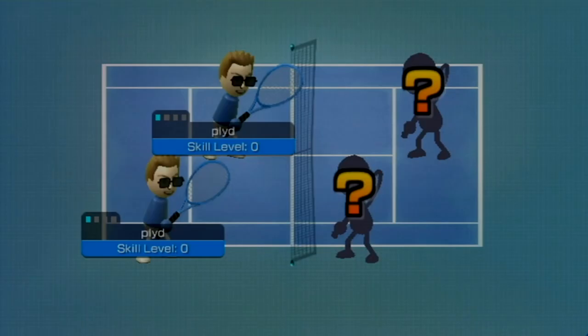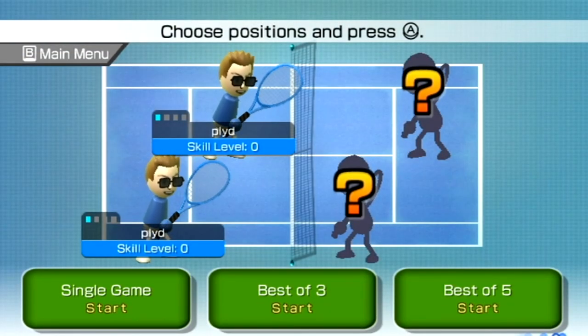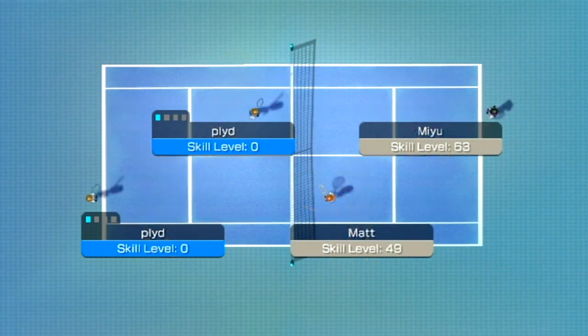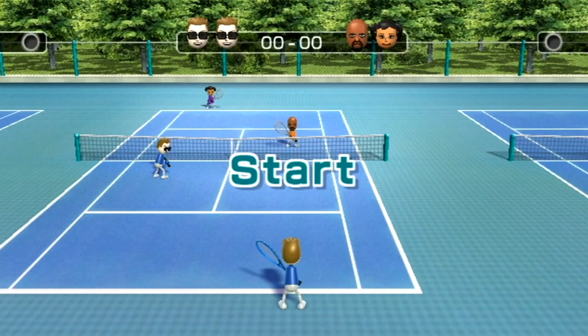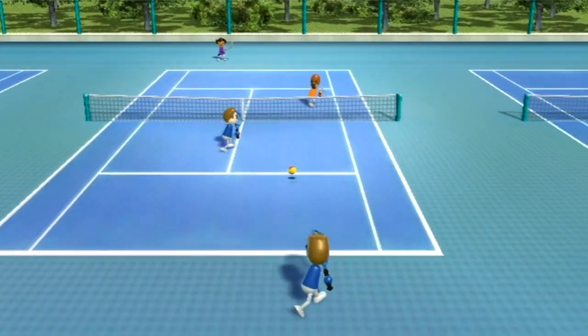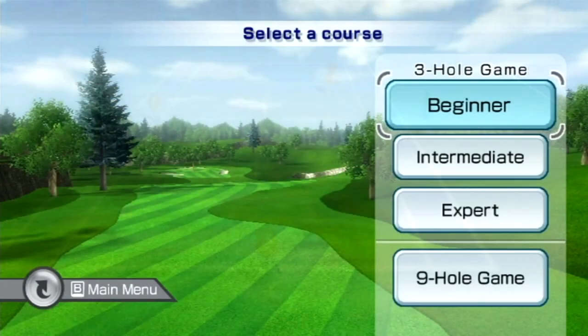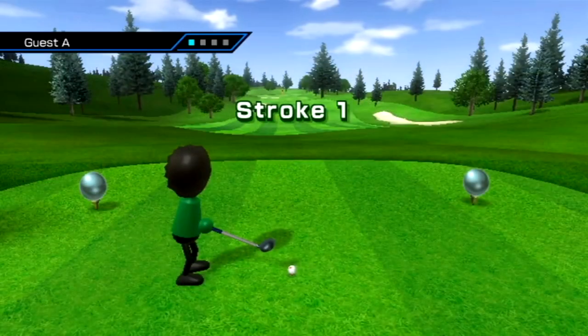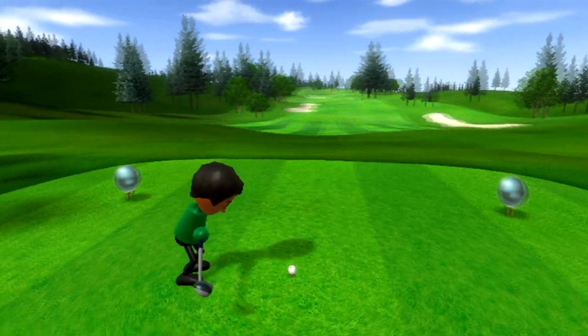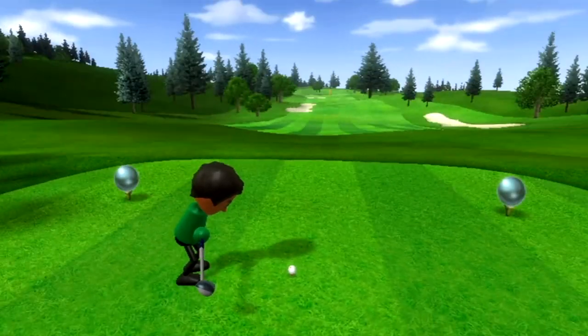If you hold 2 before entering a sport, interesting things can happen. In tennis, you will play on a blue court. In golf, you will have no HUD, meaning you will not be able to see the wind or the map. This was referred to as expert mode in leaked documents, not to be confused with the expert course.